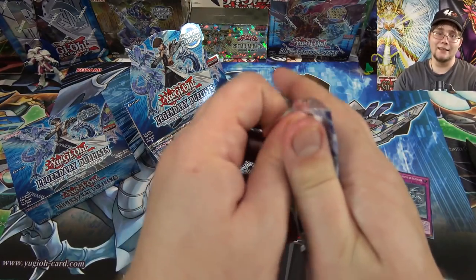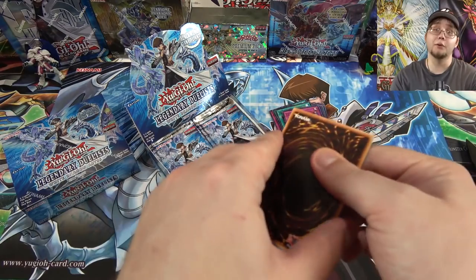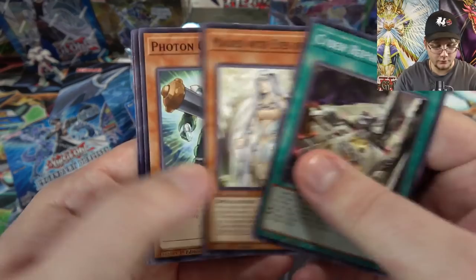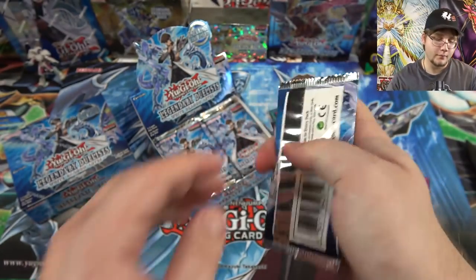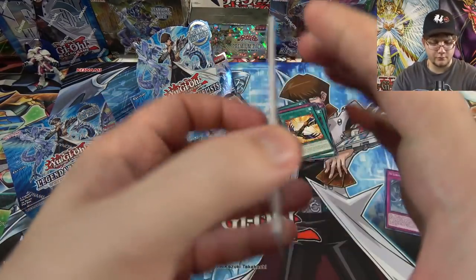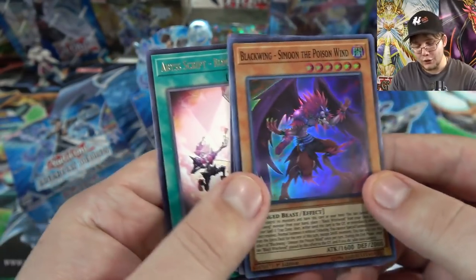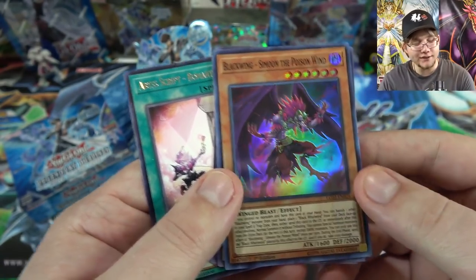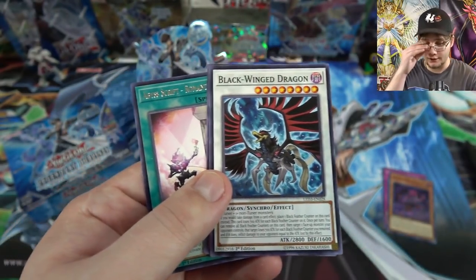What I mainly want to get from this set is the Bingo Machine, which is for Blue-Eyes, and also the new ritual — the new Chaos Max basically, I forget its full name. Photon and a Glowing Crossbow — that's one of the new Blackwing cards. I'd also like to get their synchro; I didn't get one from my first box. There's Blackwing Dragon kind of close, and they do have an effect monster I didn't get — he's a super rare, it is Blackwing Simoon the Poison Wind. So that's really cool.